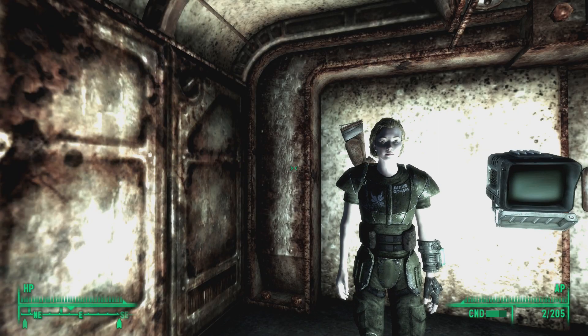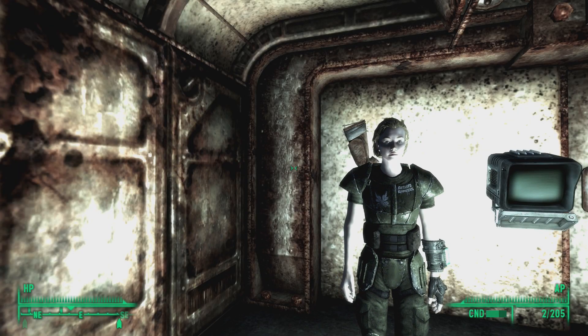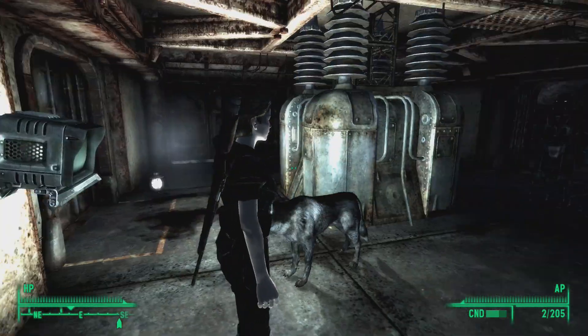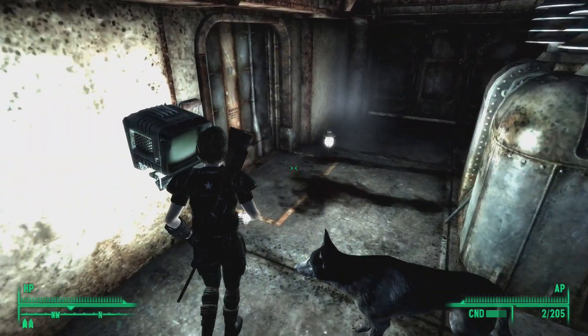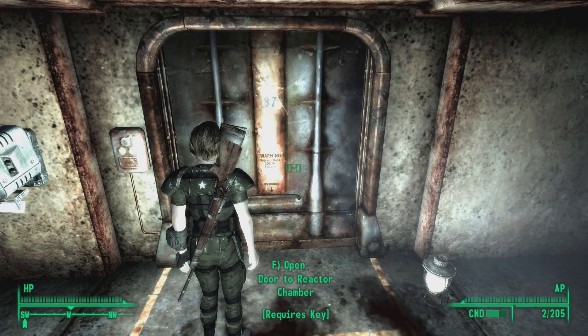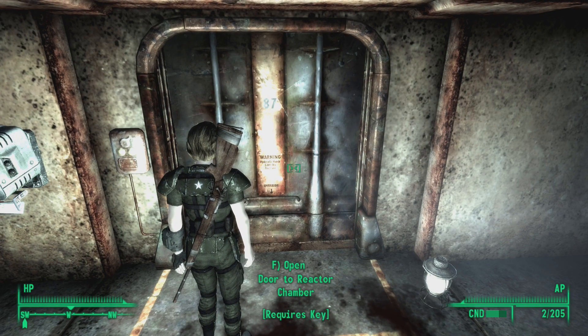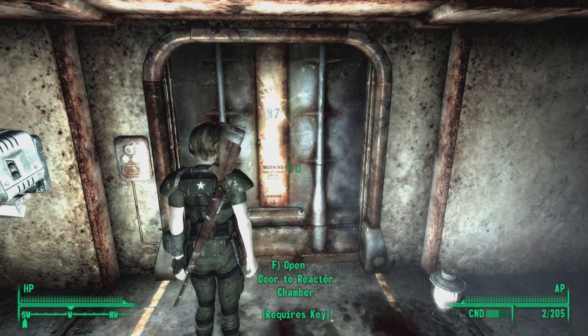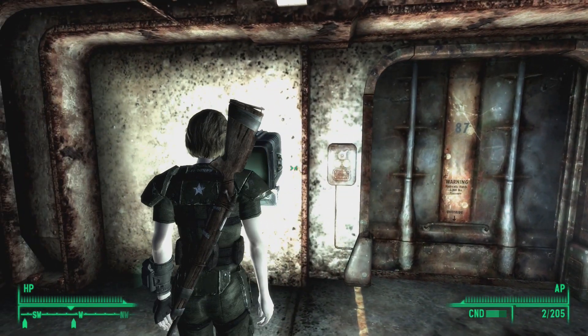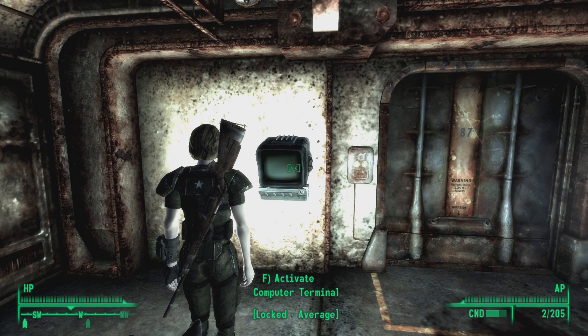Hello everybody and welcome back to Let's Play Fallout 3. We're still in Little Lamplight and we just found a way inside Vault 87 — presumably a faster and easier way inside than the Murder Pass. So that's the way we're going to use, and all I have to do is hack this average difficulty computer terminal.